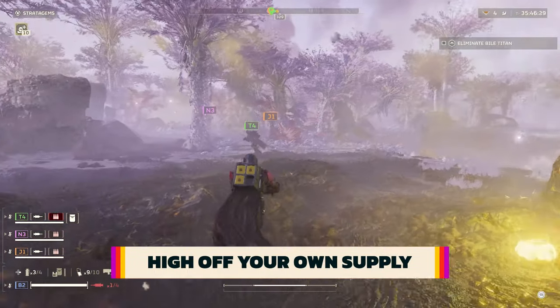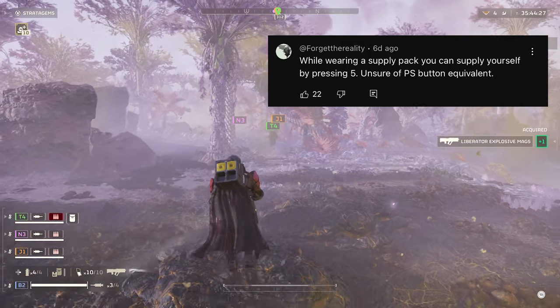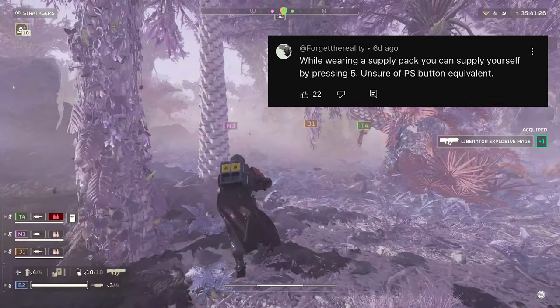Supply packs are great for restocking your team, but if you want to dip into those resources yourself, press 5 on your keyboard or down on the D-pad. Thanks to ForgetTheReality for the tip.